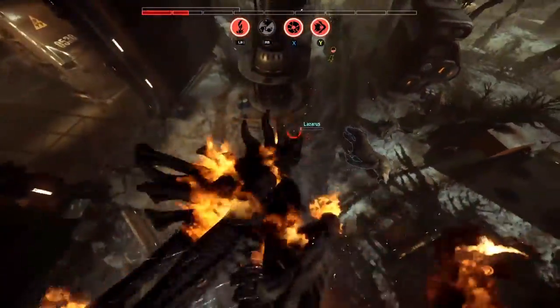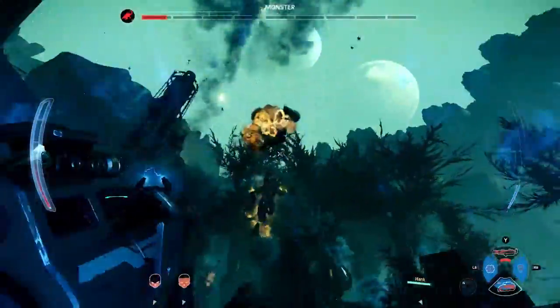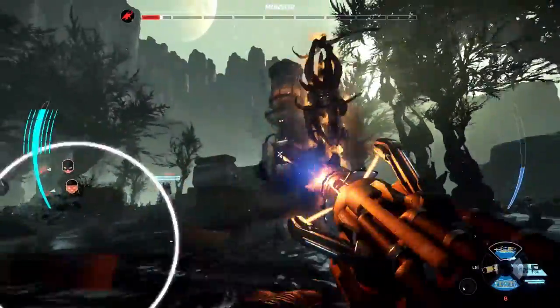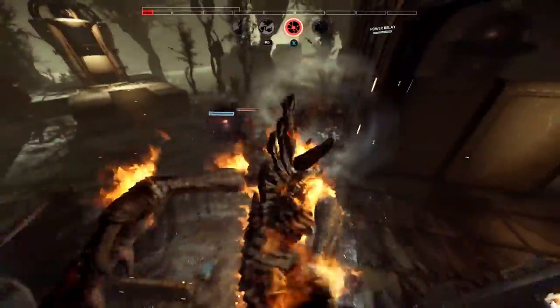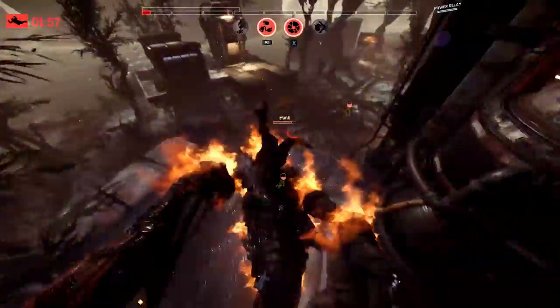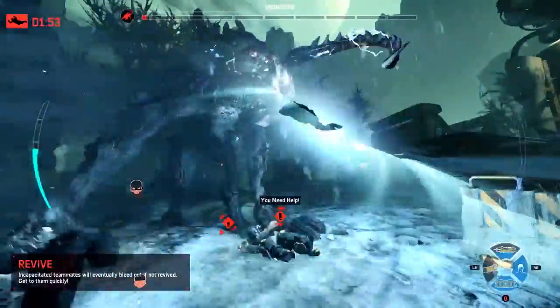He can't shield everybody though, and here's Lazarus — no shield on him. Lazarus goes down; it's down to support and assault. A big orbital barrage coming in, doing some damage there. Look at the monster — down to half a bar of health. There's so little health left, he's just out of steam. Assault goes down, we're down to Hank. Hank can do this with the laser cutter — here comes the monster... and he gets the leap attack!